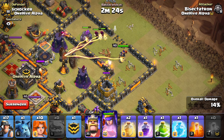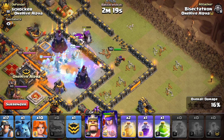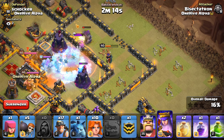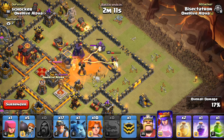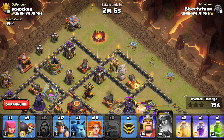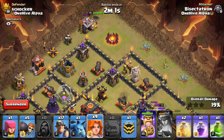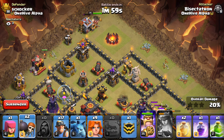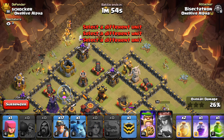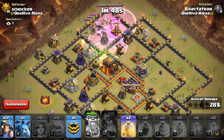Let's get these poisons going, get the freeze down, and we'll see how this one turns out. Golem is still tanking. Looks like that freeze did a good job. Get in there — is that a golem in the CC? Okay, well, we got the inferno. Let's get the king down. Going to drop the valks — one, two, three, four.